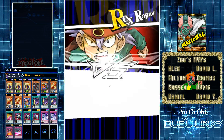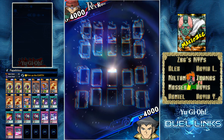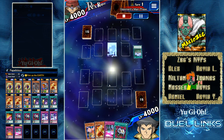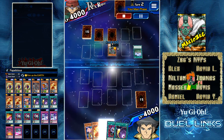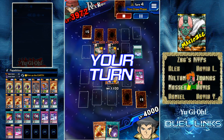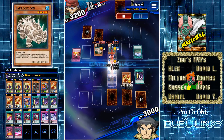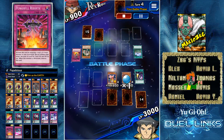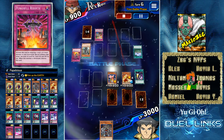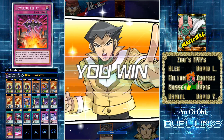We're going up against Rex Raptor, which is a tricky matchup since he runs Earth dinosaurs and they're going to get the buff from your field spell too, so you have to be careful. I go first — we see Black Brachios. I decide to set Botanical Girl to search my Popcorn, but when I see Hydrogeddon I go for the Wall of Disruption instead — I don't need him special summoning monsters. I snipe one of the back rows and we see Powerful Rebirth getting banished. I take care of both monsters, try to go for game, and he's got Fossil Excavation which would have been clutch — but I have the Econ, so I go for the Econ cheese. Gotta love that Econ cheese.